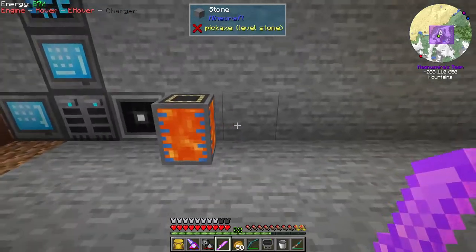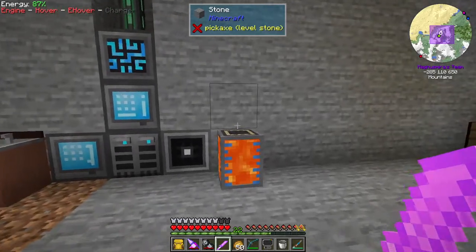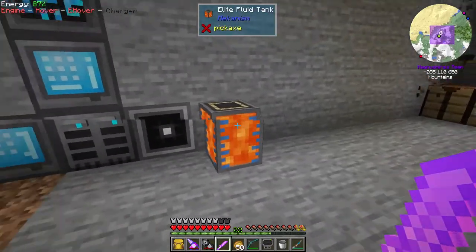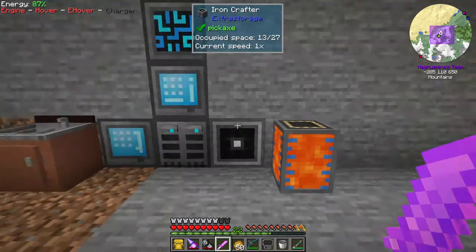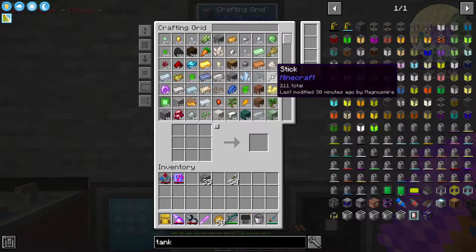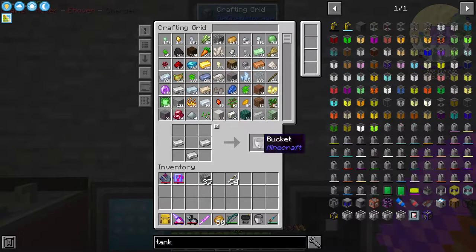I want to get some automated lava production here in the base. I think I'd rather have a quantum tank for the lava. So let's do that — let's go ahead and make three more of these. There we go, and then that's that.